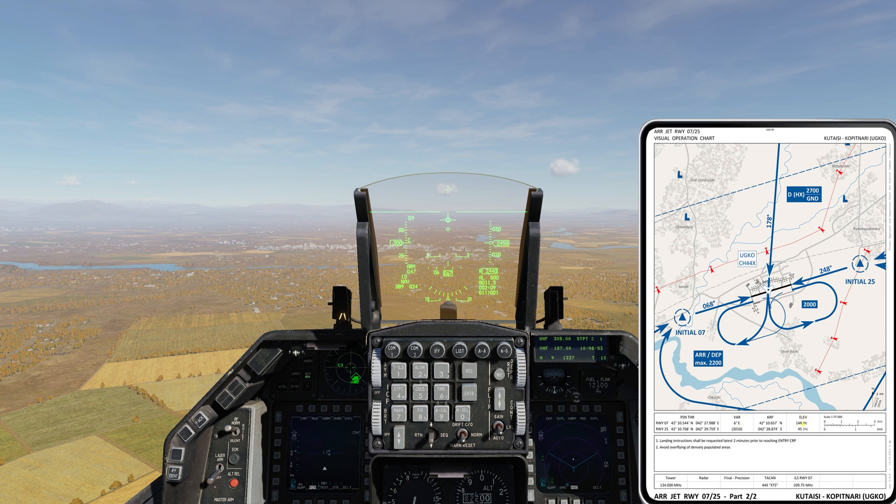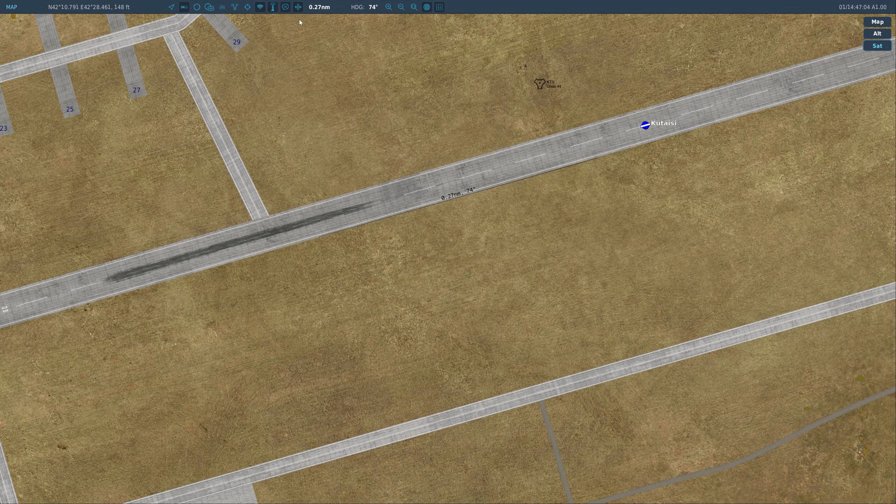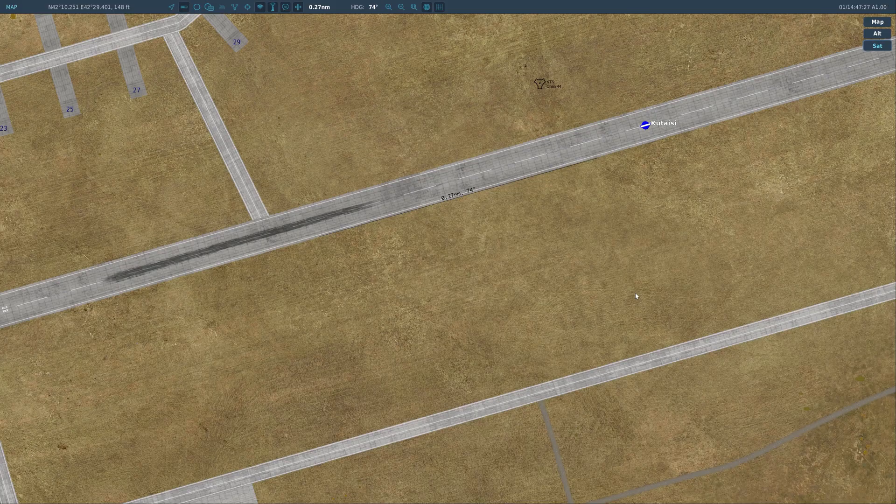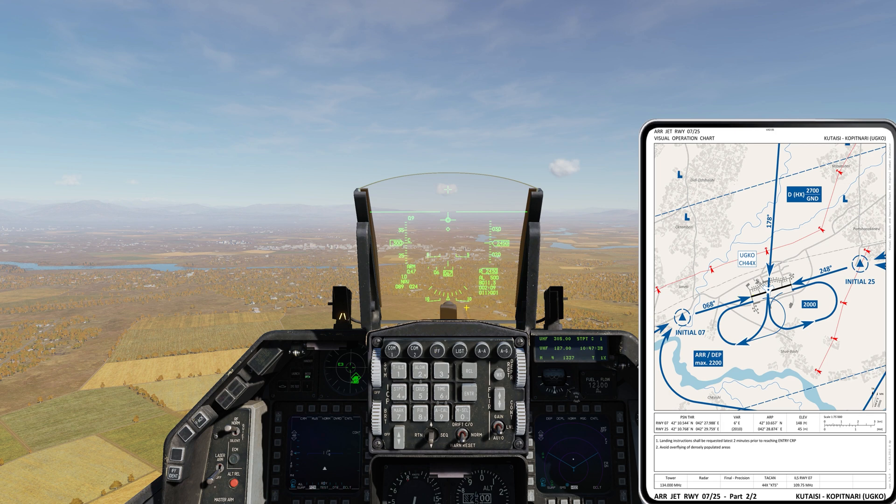The important part is the elevation of the runway — we need to know the touchdown point altitude, which is 148 feet above sea level. There's a 6-degree magnetic variation here. If you take a ruler and draw a line down the length of the runway, you get 074 degrees as the runway heading. But that's not exactly right — in the Caucasus area there's about a 6-degree deviation. So you take 074 and subtract 6 to get 068 degrees, which is our actual course line for a correct final approach.